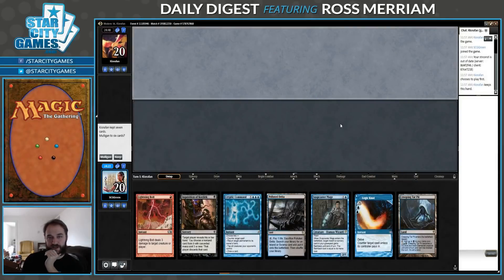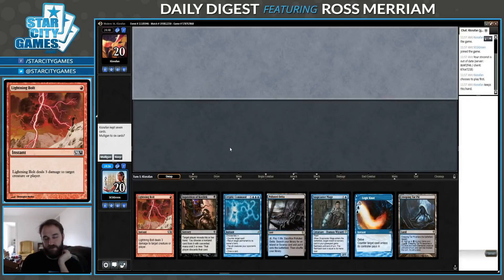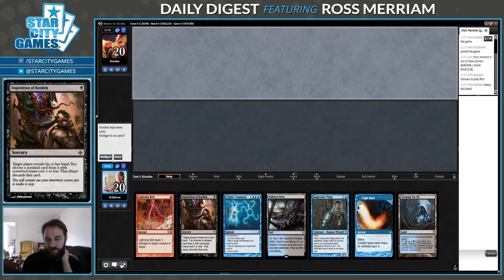Hello, welcome to another Daily Digest video. I'm Ross Miriam. Today I'm playing Grixis Control in Modern. This deck looks very similar to the kinds of Jeskai lists that did very well at the recent Open, taking the final two spots. Very flash-heavy, just counterspells, removal, Snapcasters. Black gives us access to K-Command and discard spells, which I like. We'll see how it goes.